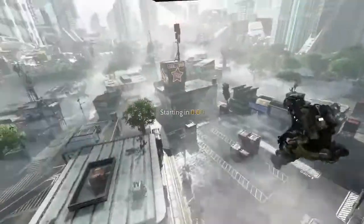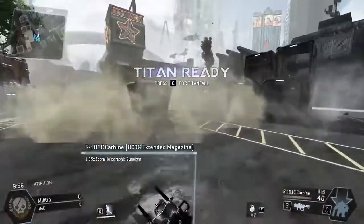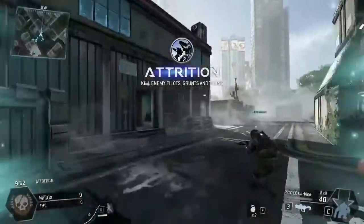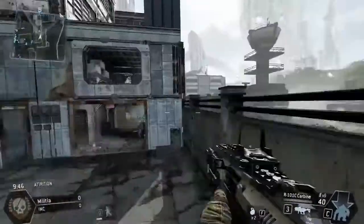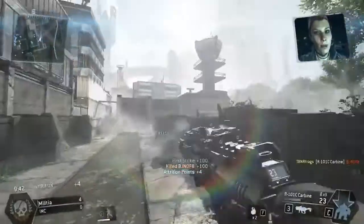Hey, what's going on, guys? It's TVNRFrags, aka Preston here, and welcome to another Titanfall live commentary in the beta. In today's episode, we have a really rare burn card — the Spare Strider Titan. I've actually just learned that not only can you get the Strider Titan, but you can also get another one called the Ogre Titan.